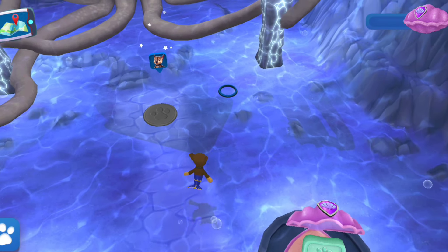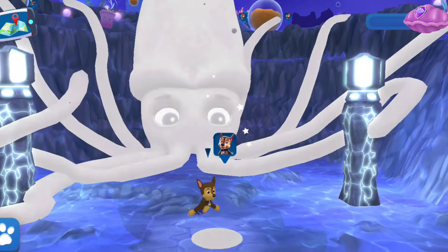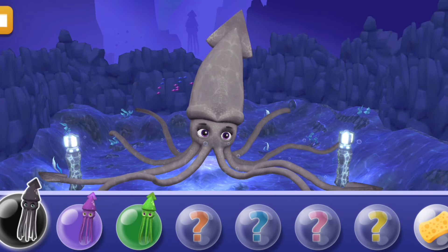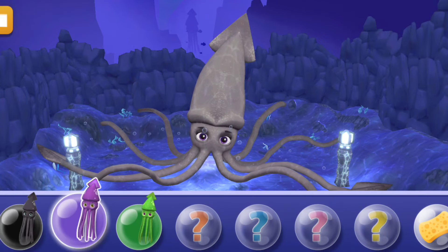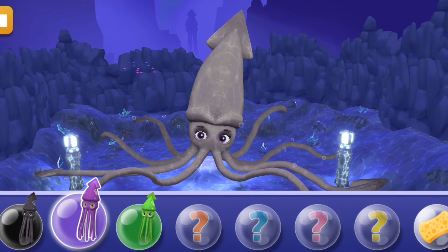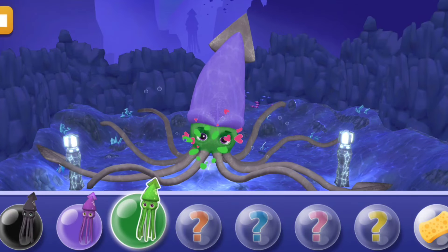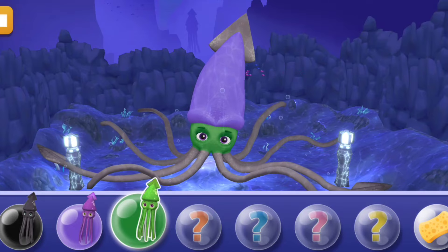Tap the ink bubble to start painting again. Tap a squid to select a color, then tap the object to paint it with that color. Collect more pearls to unlock new ink colors. Awesome — let's complete it!